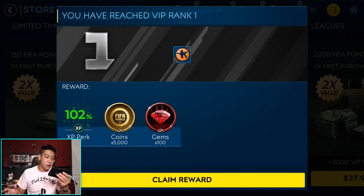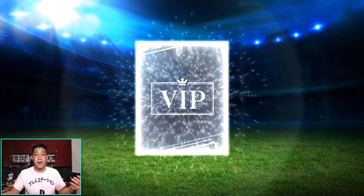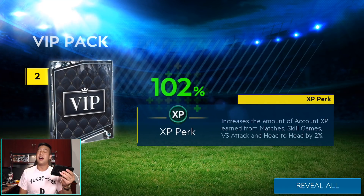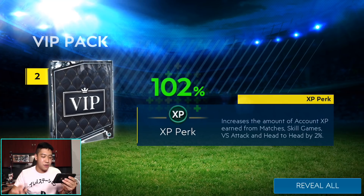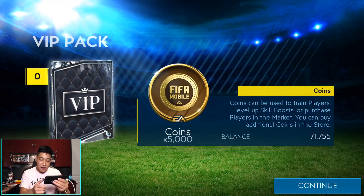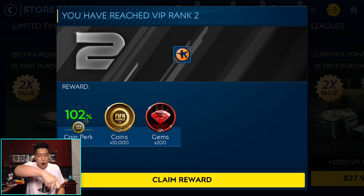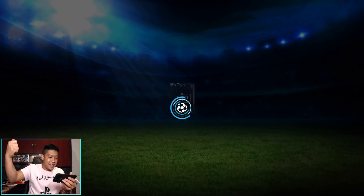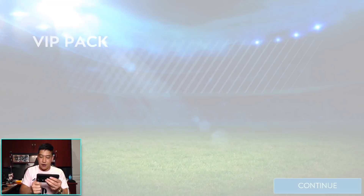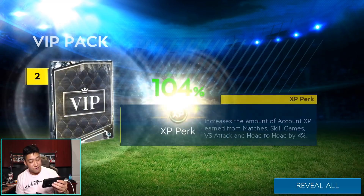VIP rank number one — let's go ahead and claim some of that stuff. We're VIP, boys. We get 102% versus attack and all that stuff. We also get 100 gems and then 5,000 coins. We're in that VIP lane — open up the gates, guys. Another perk, another bonus: another 200 gems and then another 10,000 coins, so now we're at 15,000.